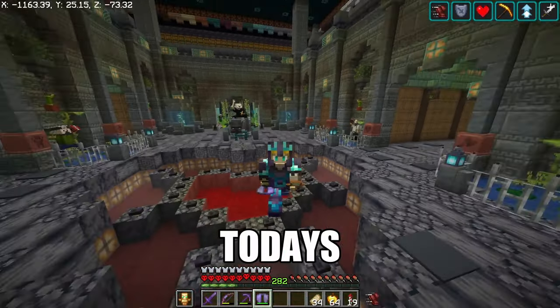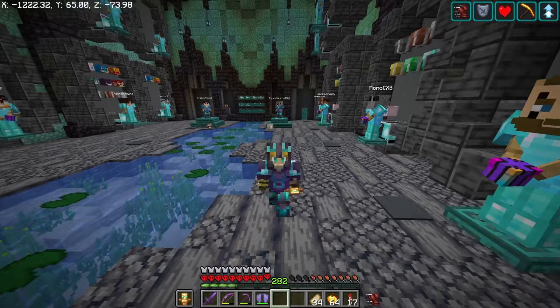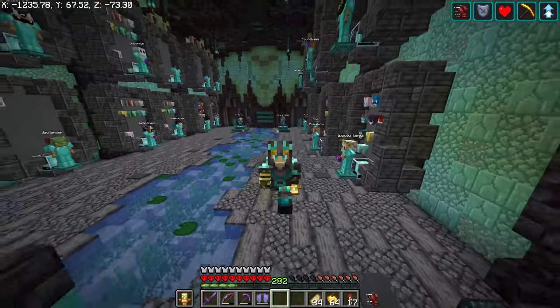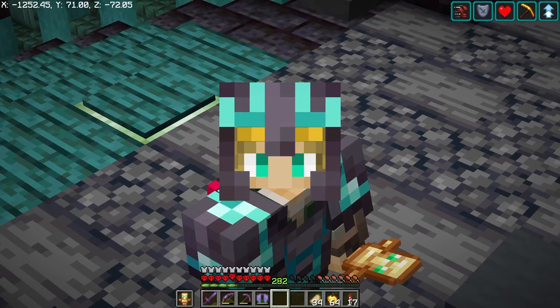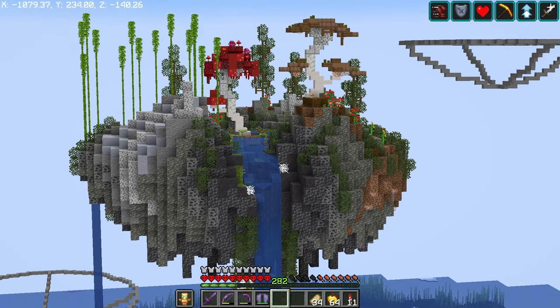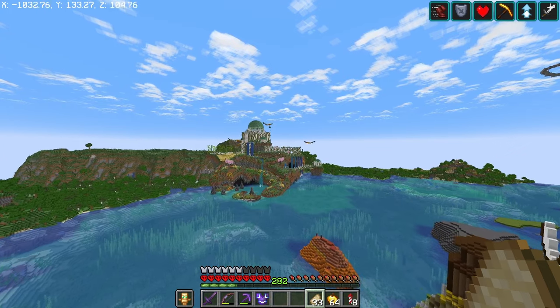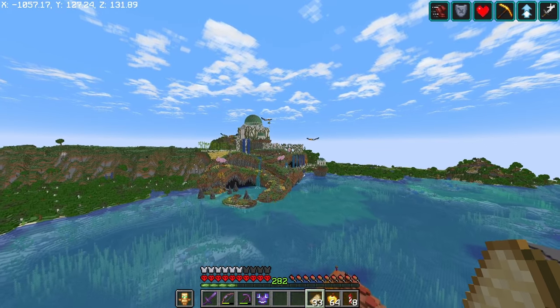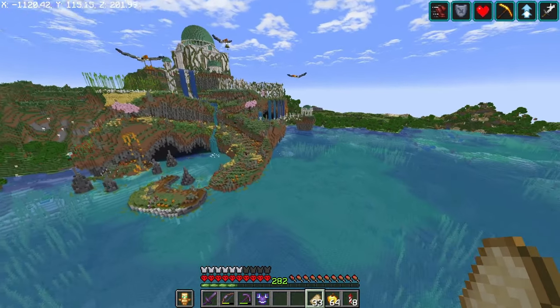Hey everyone, Linksy here and in today's episode I've got a lot planned. For those of you who may have missed the last episode, I'll put a card in the top right hand corner so you can check it out. We're gonna be building a flying ship that's going to carry these mushroom islands over to our mesa. Without further ado, let's get into today's episode, build the whole bottom of the ship, and pick up exactly where we left off.